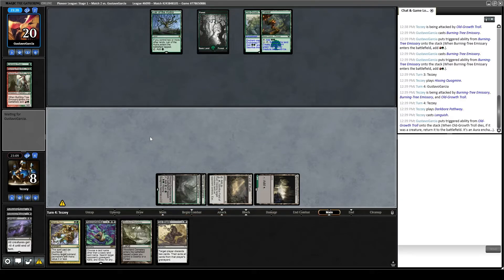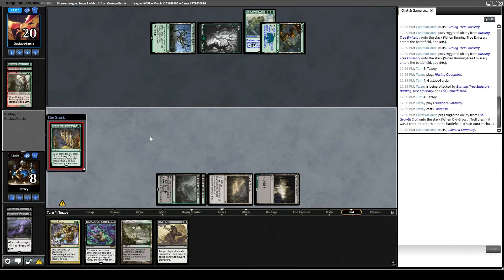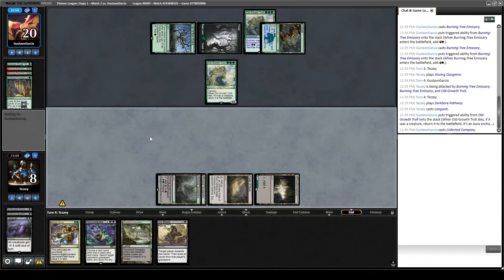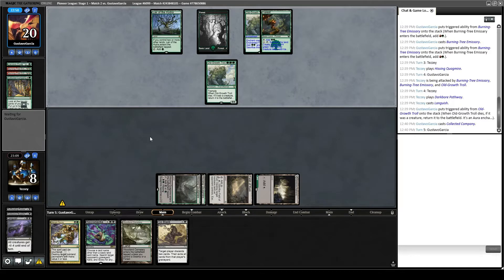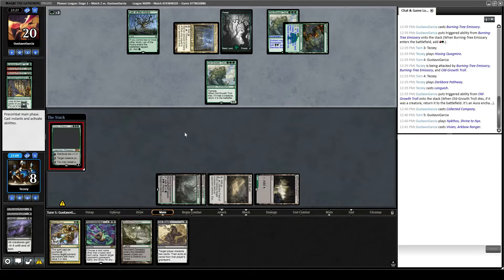He has a Lair of the Hydra and — Collected Company. We might just be dead here. Only getting an Old Growth Troll, at least we're not dead. We're close to dead. I think now we're dead because Nykthos taps for 6 devotion and then he can pump up Lair of the Hydra. We didn't even really need more interaction — we needed to interact more by having a basic land so that we had more untapped things. But now we're just dead.